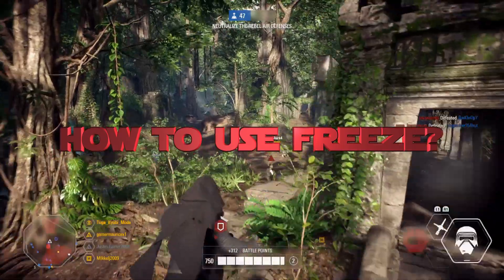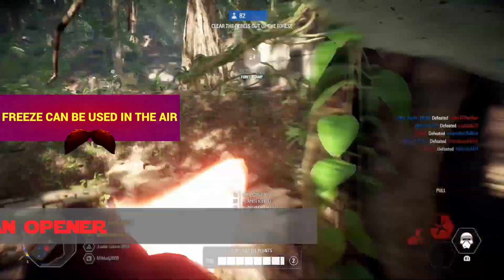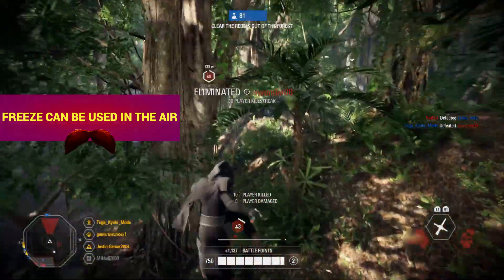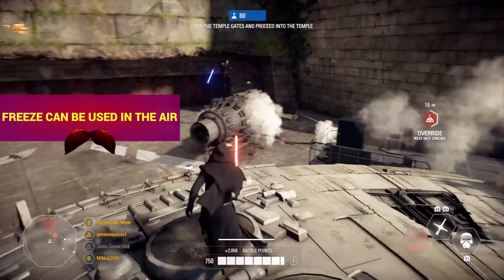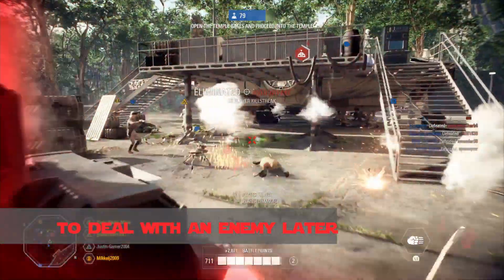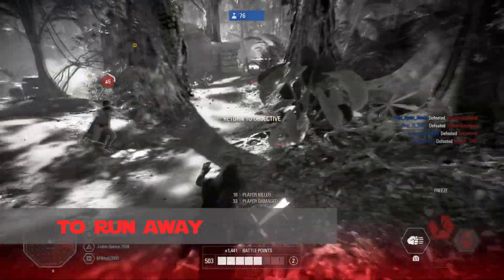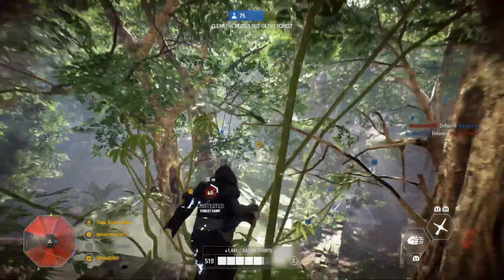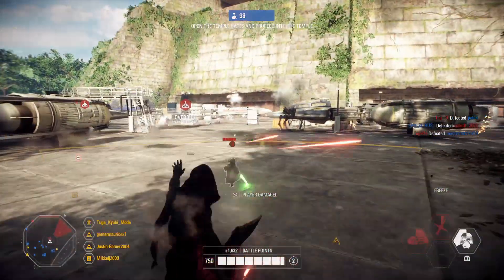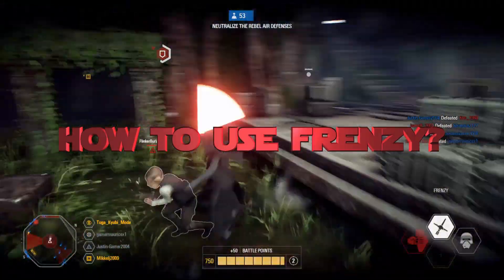How to use Freeze: Freeze deals no damage and immobilizes your target for a brief duration. You can use it to freeze an opponent as an opener attack and then move in for the kill. Try to position yourself behind your opponent to get that lightsaber bonus damage, especially when dealing with heroes or reinforcements. You can use it to freeze an enemy and deal with him later, freeze an enemy and run away from a bad situation, or freeze an enemy and let your blaster-user teammates finish him off. Note that lightsaber attacking a frozen opponent will break him out of freeze.